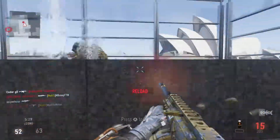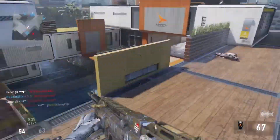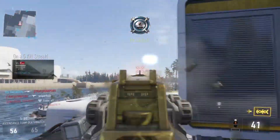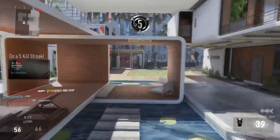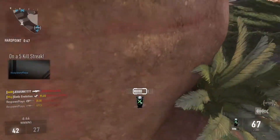Welcome back to another tips and tricks video. Today we're going to be talking about how to hang on walls with the XO ability, or the XO grapple hook. This came with the Ascendance map pack and it's absolutely cool. We got the grapple hook and it takes place of your XO ability.